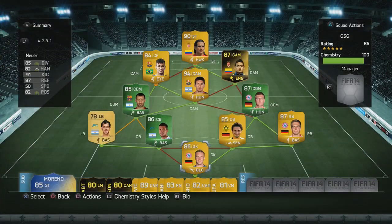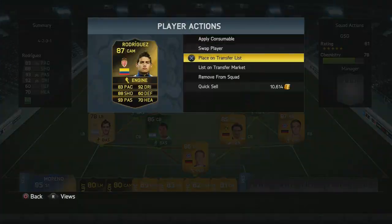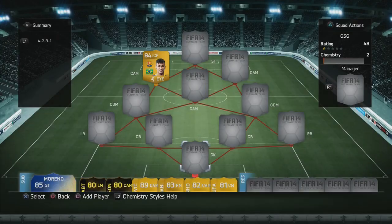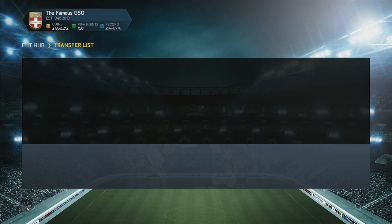Hey guys, it's FIFA Relic here and welcome to episode 77 of Last FIFA 14. We are selling the squad we built in the last episode because now we are going to pick up Cristiano Ronaldo.